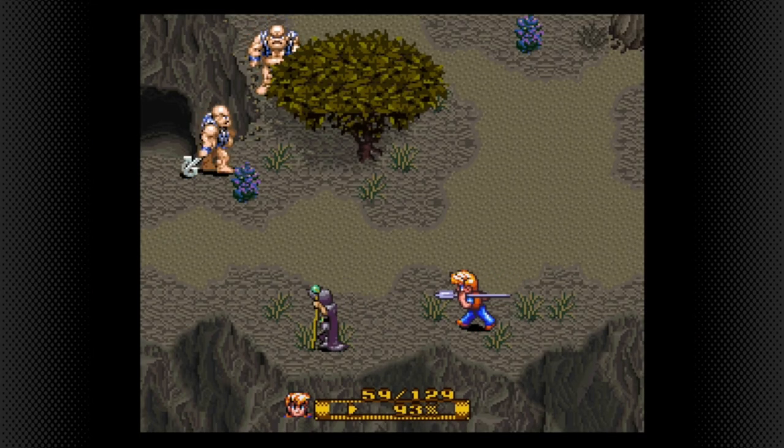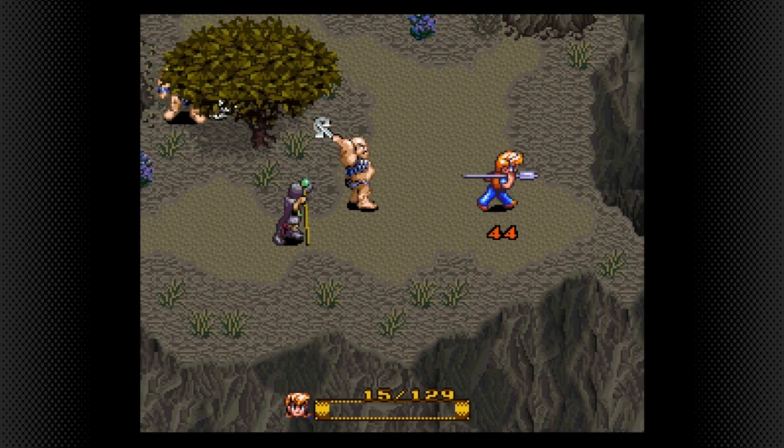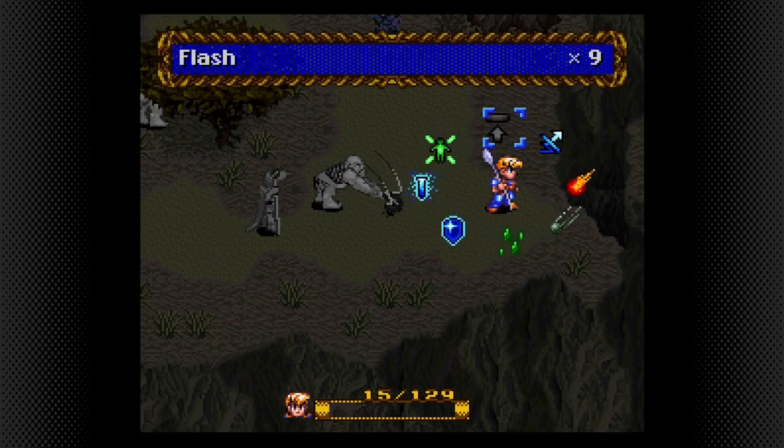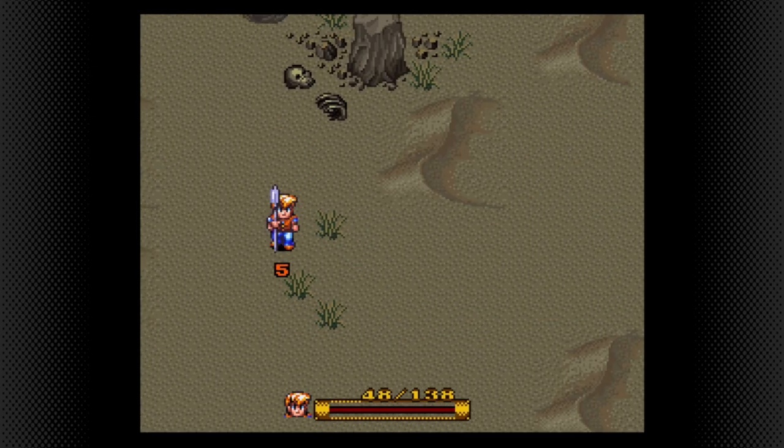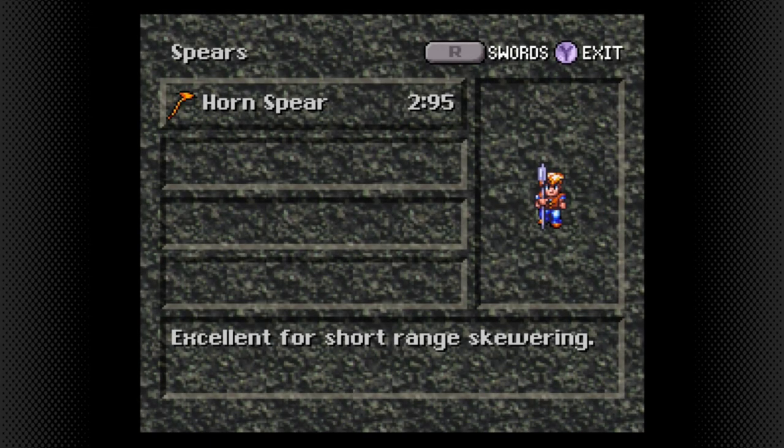If you need more jewels you can farm them east by defeating the rogue pirates and mad monks, but be careful — the pirates pack quite a punch and are very beefy. In addition, you should try to have your spear maxed out and be able to unleash level 2 charge attacks, so farming a little bit might be a good idea.